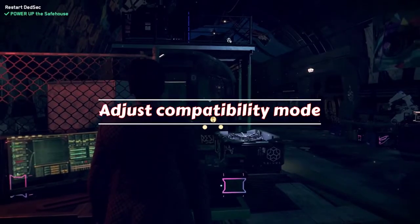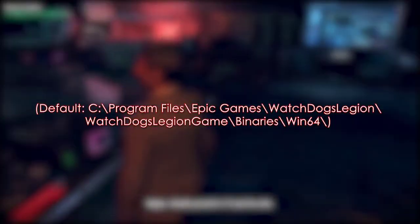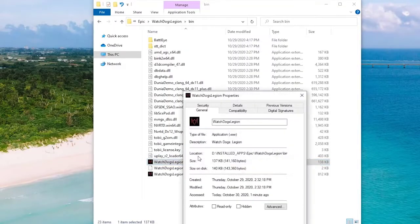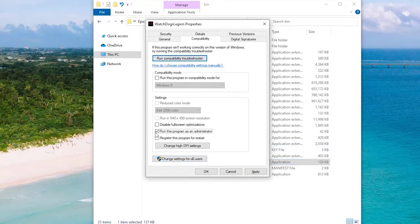For some, tweaking the game compatibility mode works in fixing the crashes. Follow these steps to adjust compatibility mode: go to the installation folder for Watch Dogs Legion, locate the game's executable file, right-click it and then click Properties, click Compatibility, check the box next to 'Run this program in compatibility mode for' and make sure Windows 8 is selected, check the box next to 'Disable full screen optimizations', then click Apply and click OK. Relaunch Watch Dogs Legion.